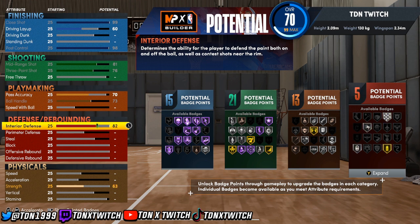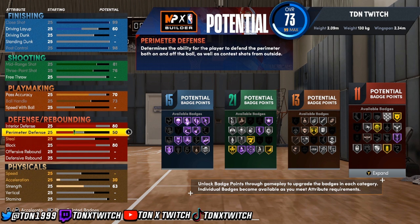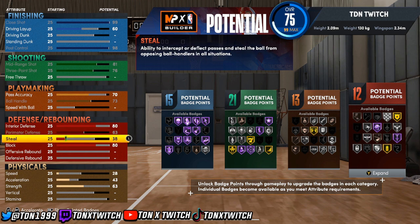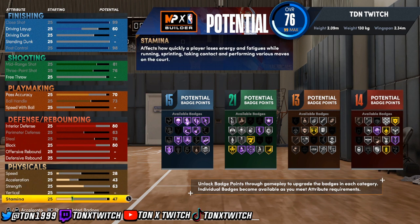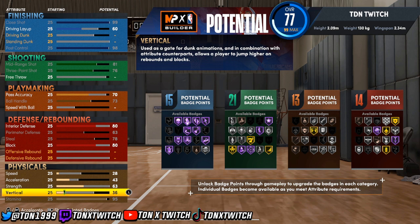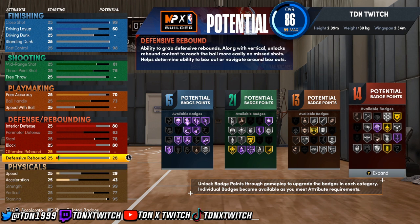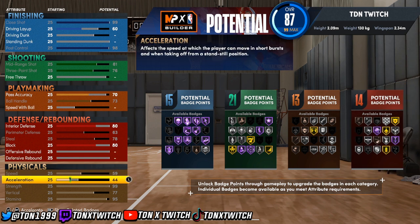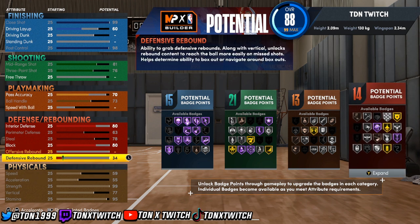For defense, I'll go around 80 for interior defense and around 80 for block — you don't need to max it, but you need at least some on each one. Perimeter defense I'll max out. For stamina, back that out. Vertical, back that out. Strength, back that out. Speed is very important so back that out, and acceleration as well.